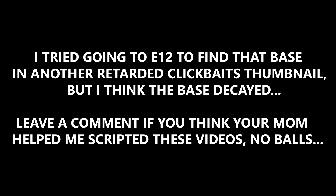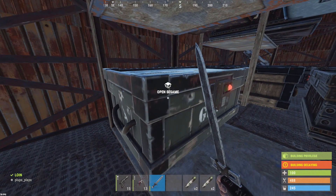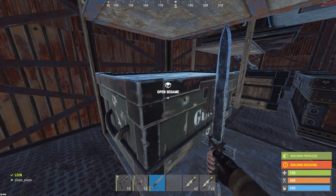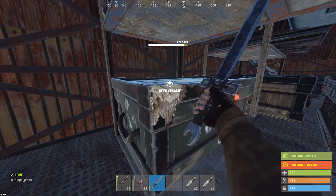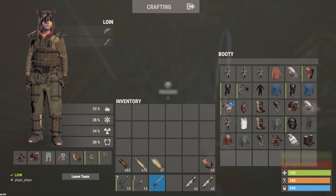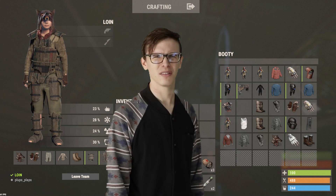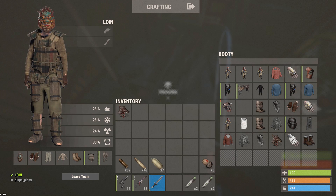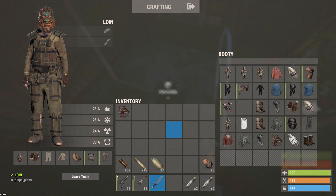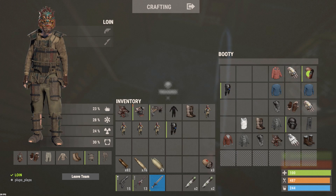That's valuable — I tried going to E12 to find that base but I think it decayed. Time for the final present guys — hopefully it has C4 and a ton of scrap. Oh what are we gonna have... okay, the new dragon face mask thing. I'm not even sure what this is — oh, it's a dragon mask from Chinese New Year.